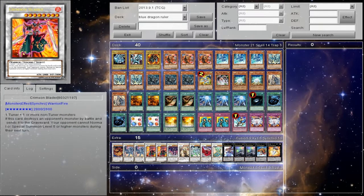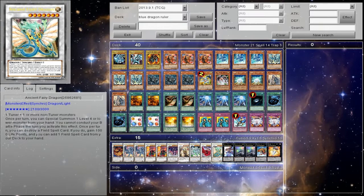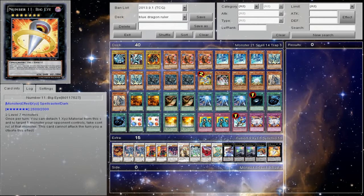Let's go into the extra deck. Star Eater, two Azurais, two Crimson Bladers. If you're going to play Dragon Rulers, you're going to be fearful of the mirror match, so you want to have those two Crimson Bladers. One Scrap Dragon, one Colossal Fighter, one Stardust Dragon, one Black Rose Dragon, one Ancient Fairy Dragon, one Number 74, two Drago Sack, one Gaia, and one Big Eye.